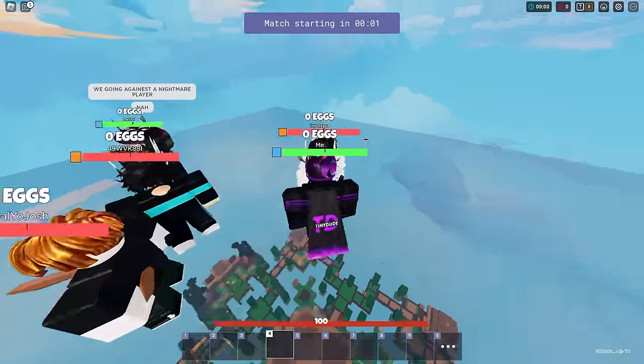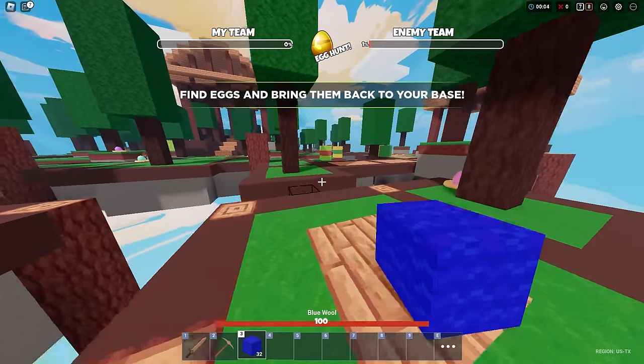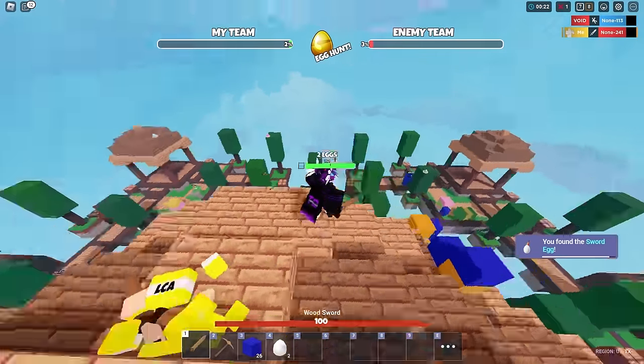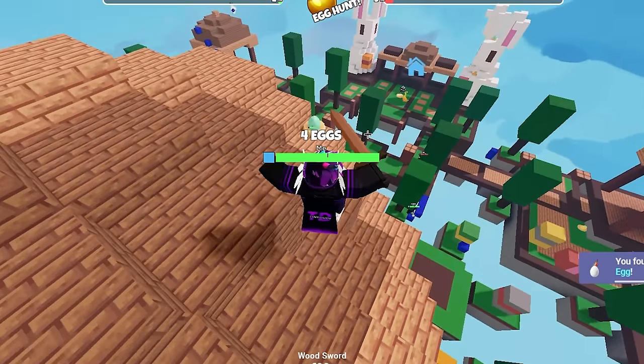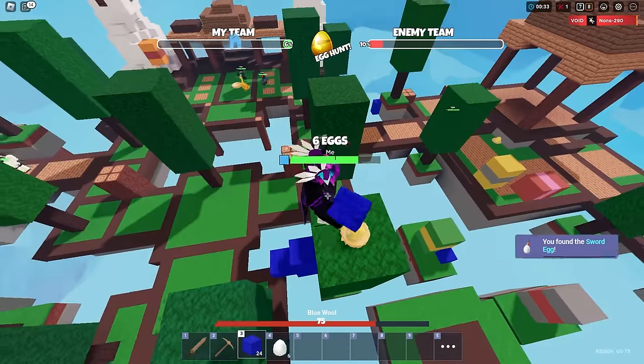It shows you have zero eggs. We need to collect eggs and bring them back to your base. I guess all we do is just get eggs and bring them back to our base. I got the sword egg - I remember that egg from last year. Just collecting as many eggs as possible, that's the main objective.